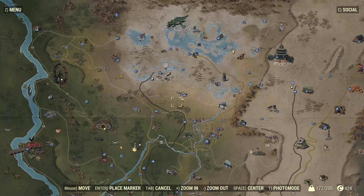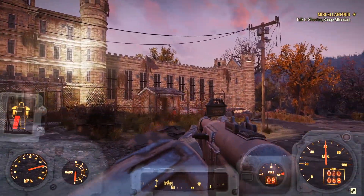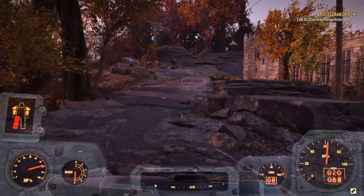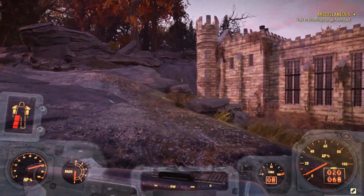Alright guys, so to get this Fusion Core, where you're going to want to come on your map is a place called Eastern Regional Penitentiary. And once you guys get here, it will look a little something like this. Now your fastest path is going to be to go over here on through the left hand side.